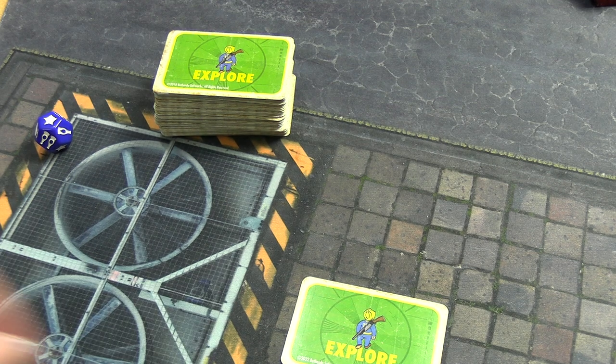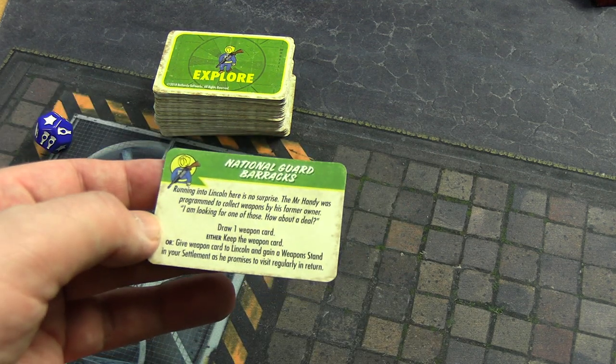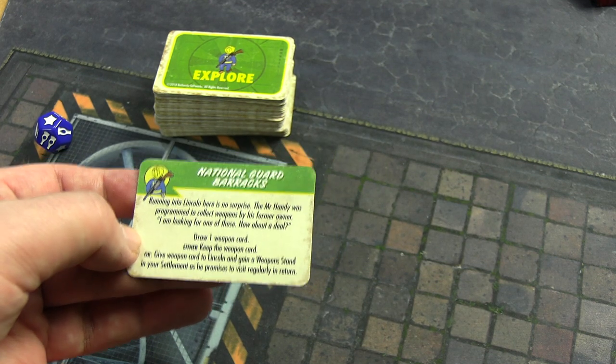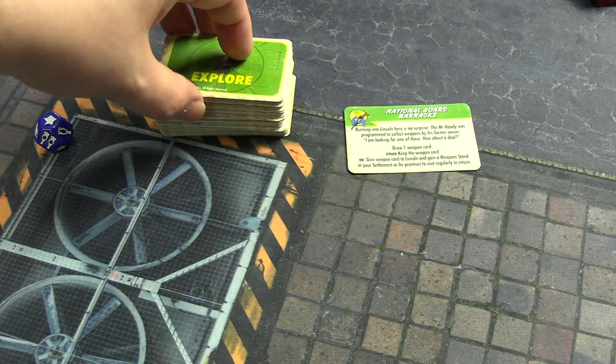It was so close - it was the nuke and then it rolled to the start of the last second, so nothing from that. The other card: National Guard Barracks - you draw one weapon card and either keep it or give it to Lincoln.